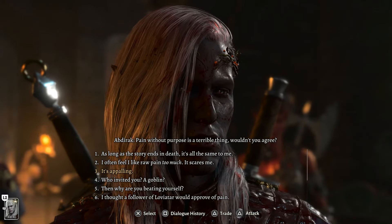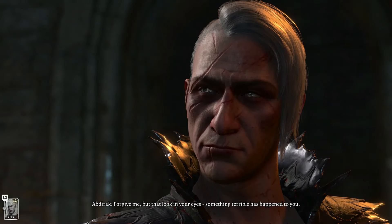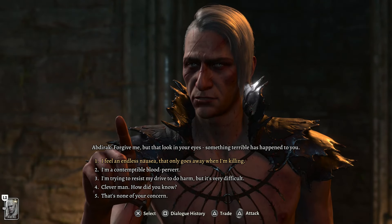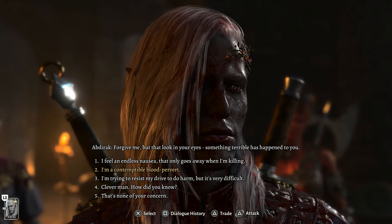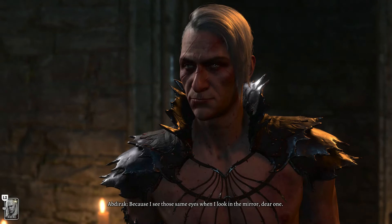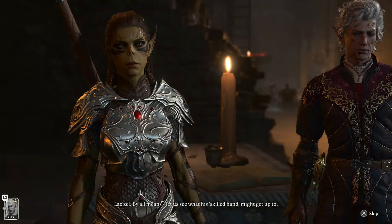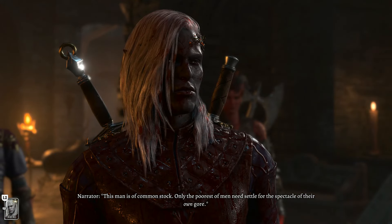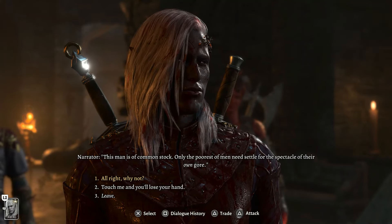Level up Lae'zel the same way as Karlach — take the feat Ability Improvement and dump two points into Strength, raising her to 19 Strength. Those two enemies are dead. Talk to Liam in the rack — use Rogue Sleight of Hand to pick the lock, skill check of 7 which is easy with all our bonuses. Free him, skip or talk through the dialogue as you like, and he'll run off. After talking to him and choosing to leave, go back the way we came, turning right and going around the wall to the other side.